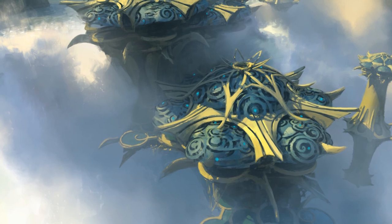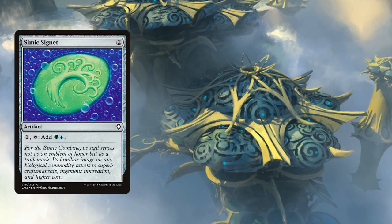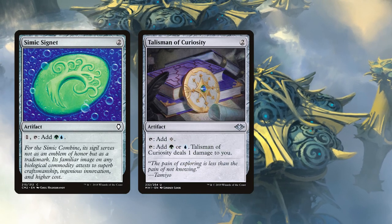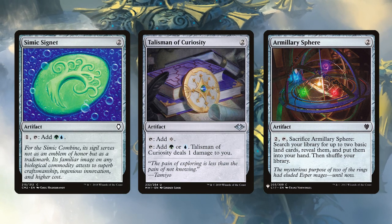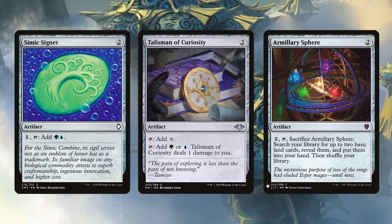Before moving on to the mana base, let's look at our artifacts. We run Simic Signet, Talisman of Curiosity, and Sol Ring. Our deck runs a lot of two-color cards, so it's very important that we can easily fix our mana when we need to.